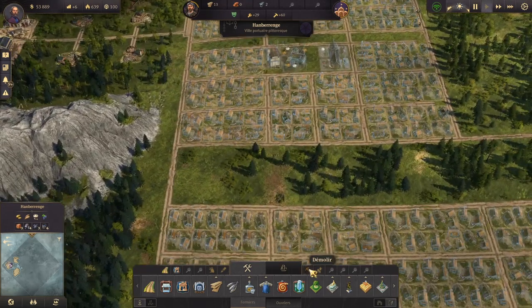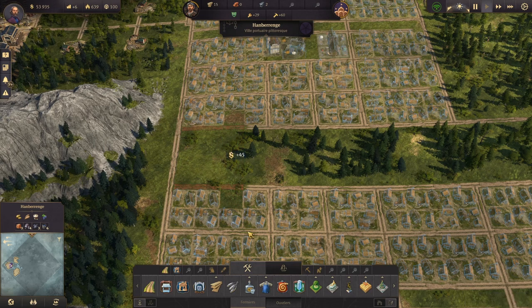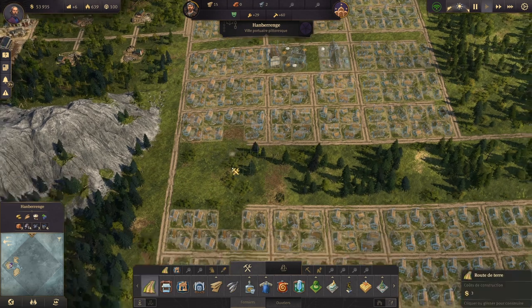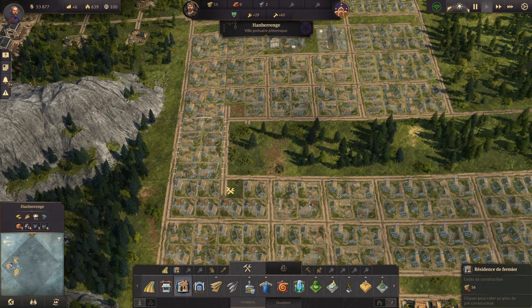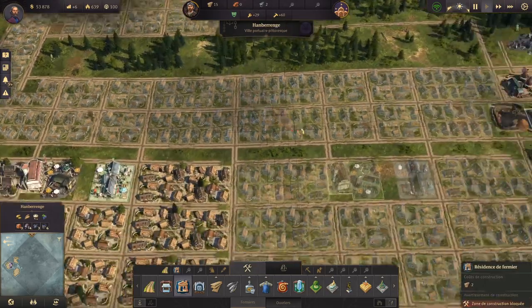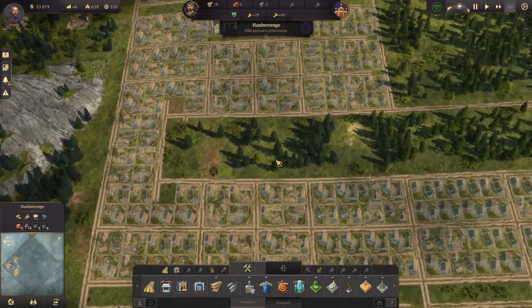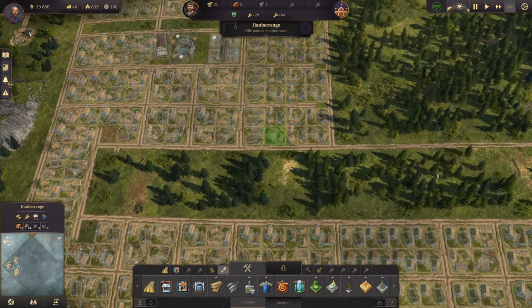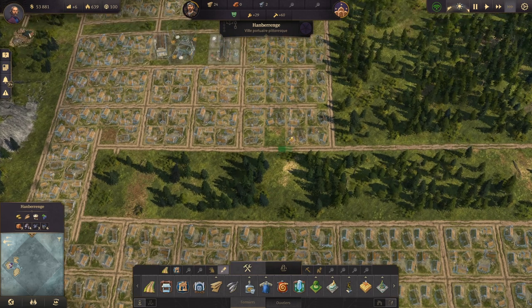On va finir le travail. Pour avoir un exemple de copie, il faut au moins ce qu'on appelle un exemple correct et terminé. On va prendre les maisons. Pendant ce temps, j'espère que la brique va monter. On va se mettre en accéléré. Et on va faire la même chose sur l'autre groupe ici, c'est-à-dire enlever cette maison-là et celle-ci.